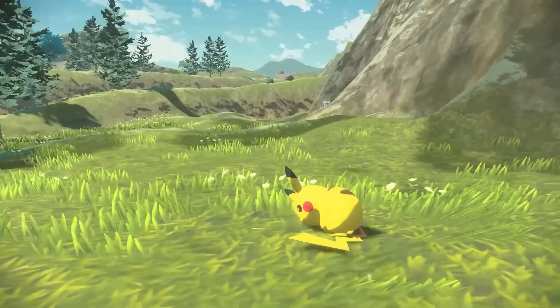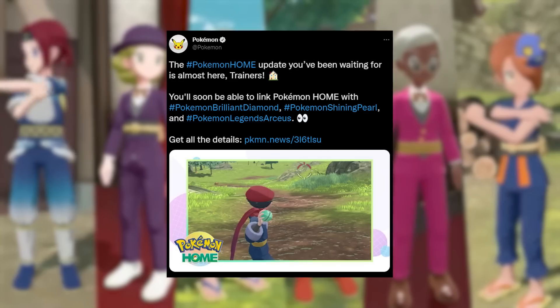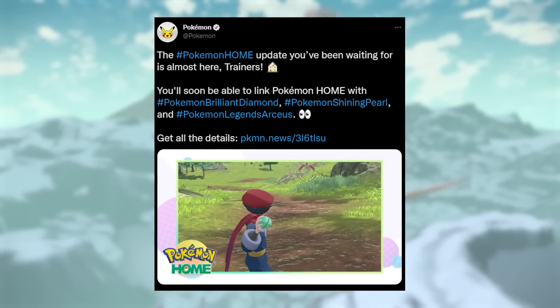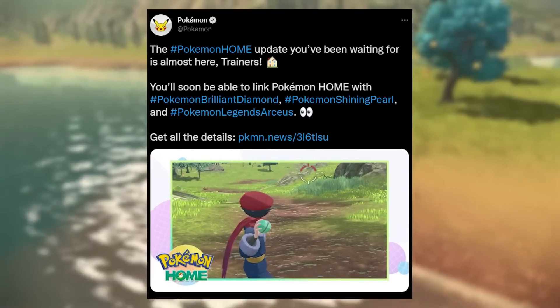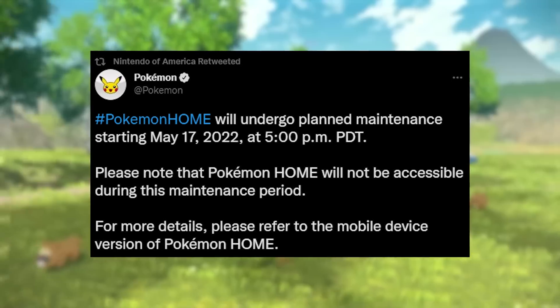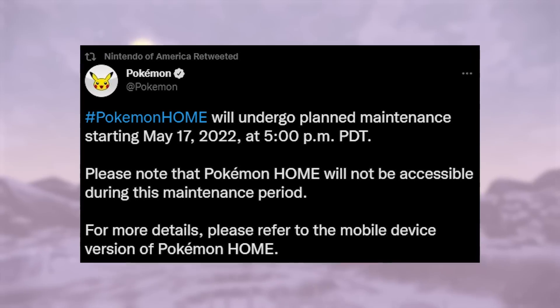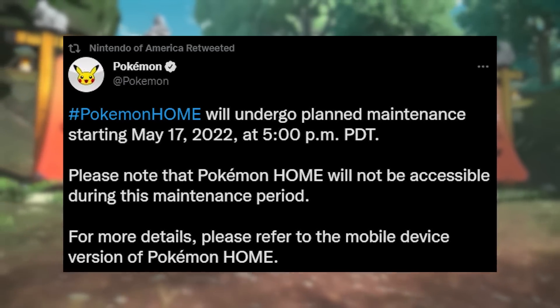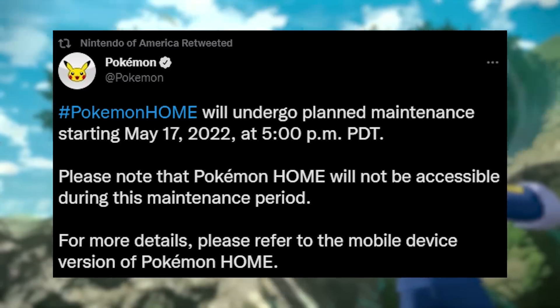You can first see the announcement tweeted out from the Pokemon Company, which reads: 'The Pokemon Home update you've been waiting for is almost here, trainers. You'll soon be able to link Pokemon Home with Pokemon Brilliant Diamond, Pokemon Shining Pearl, and Pokemon Legends Arceus.' The follow-up tweet confirms that Pokemon Home will undergo planned maintenance starting on May 17th, 2022 at 5pm PT. Pokemon Home will not be accessible during this maintenance period. For more details, please refer to the mobile device version of Pokemon Home.